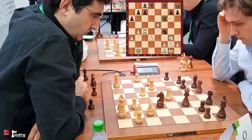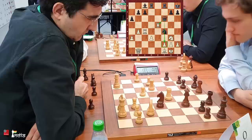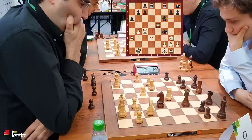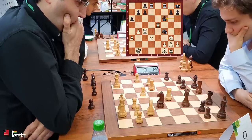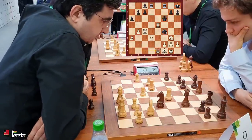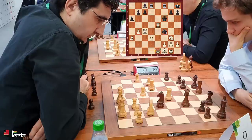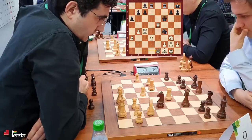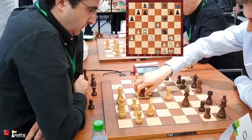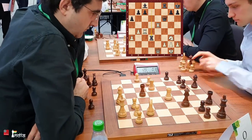Queen to f6, hitting the rook and looking at the f2 square — maybe some knight h3 business, and then the f2 pawn would be hanging. So Kramnik has to play carefully. He plays queen e1 — what a nice move, defending both e5 and f2. But isn't the d3 pawn hanging? With 16 seconds left, Donchenko takes it, making the material equal after rook takes d3.